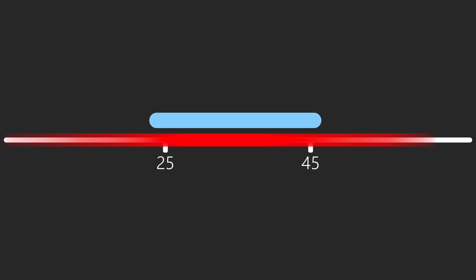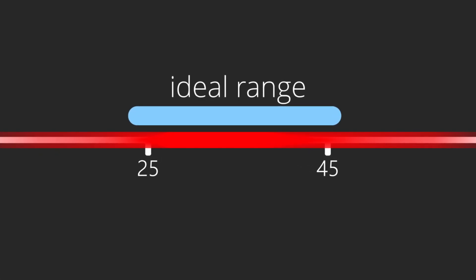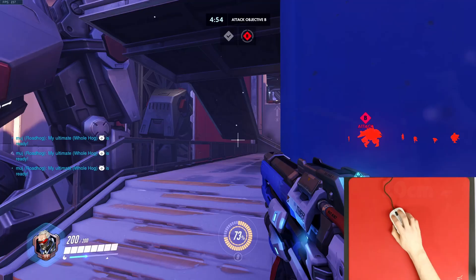Going a bit more in depth: this is kind of like what a person's ideal sensitivity range looks like — the more red, the better I am at that sensitivity. Outside of this range my aim does get worse, but practicing at those sensitivities will help expand my sensitivity range, making me more versatile.